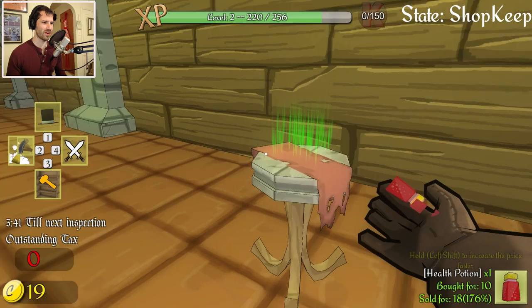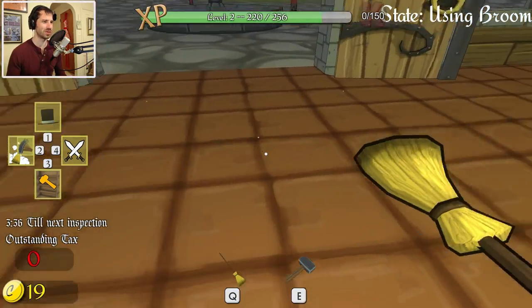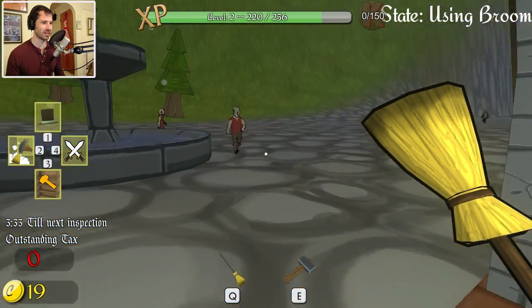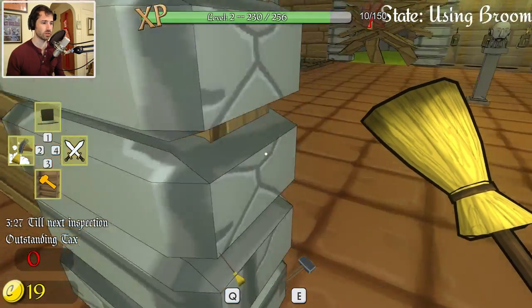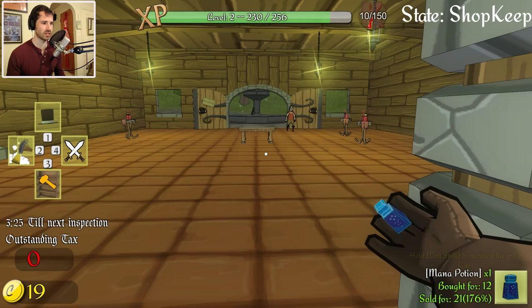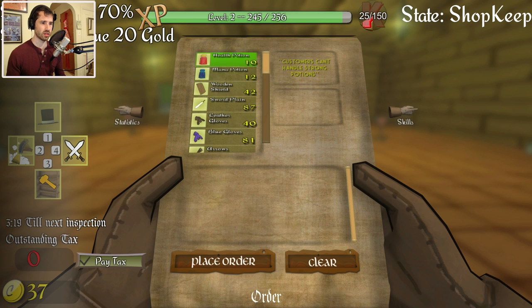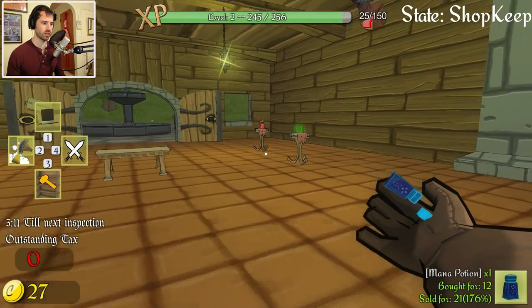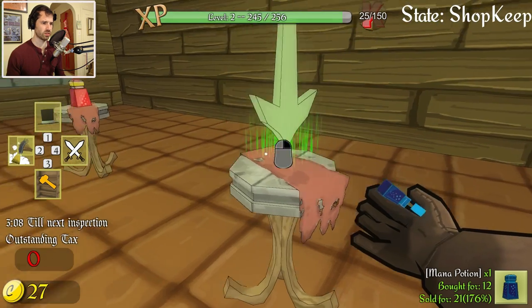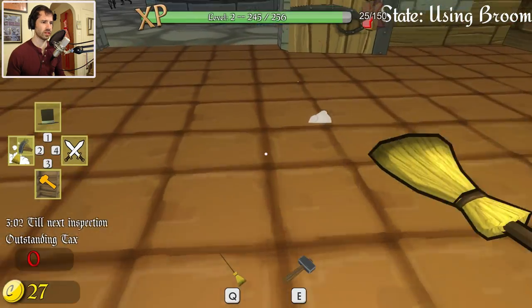Let's see if we can do it for 18 — how far can we push it for these fools and their money? Come on in, and I won't broom you to death later. Order ready in the back room — I should place another order when that guy buys something. I want that shield, so I'm only going to buy that. Now that I have this mana potion — wow, that one sold for like 21 last time? I'll try it. But it's getting quiet, so I don't think anyone's coming in.